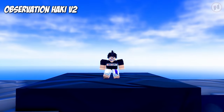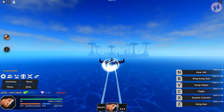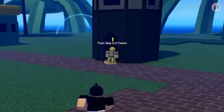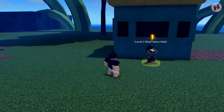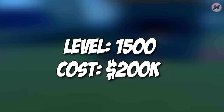Observation Hockey V2 is located at the Bubble Island. Bubble Island is the new island when they released Haze Piece. So it's just right here. That's the island I was talking about. Now we're going to find that NPC — they put it in a very obvious location. Here you go. So this is the Observation Hockey V2 trainer. In order to get this, you need to be at least level 1,500 and it costs you 200,000 bellies.